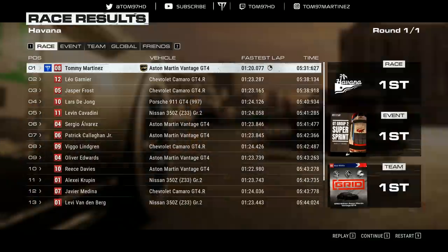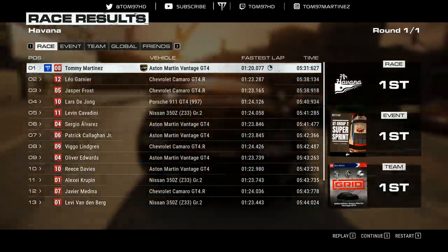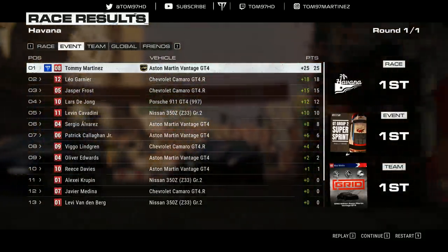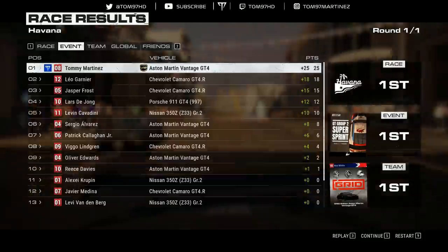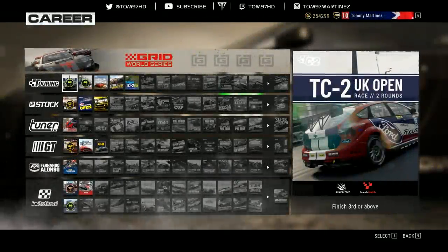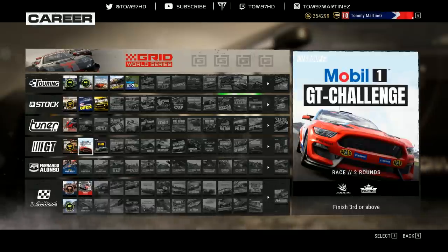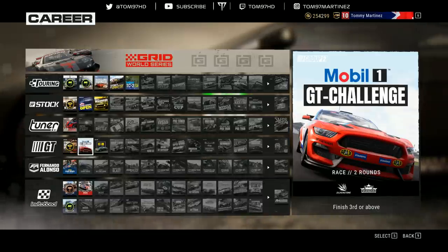The final results are in and we pick up the win, plus the fastest lap by over three seconds. A dominant first win, and we're leading the event standings with 25 points — the same scoring system as F1. It turns out it's a one-race event, so we've won it already. The next event, the GT Challenge, has two rounds, with the first at Silverstone. Let's jump into it.